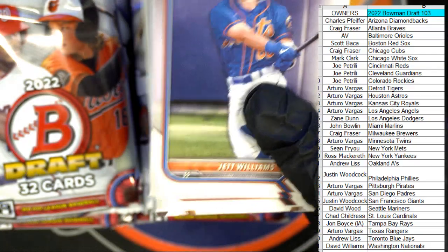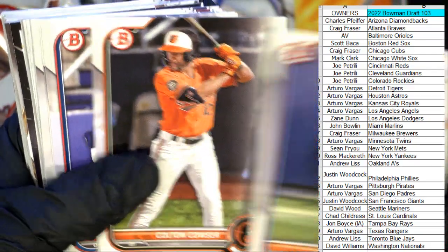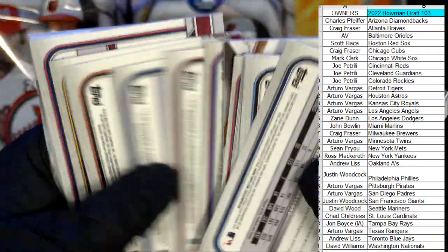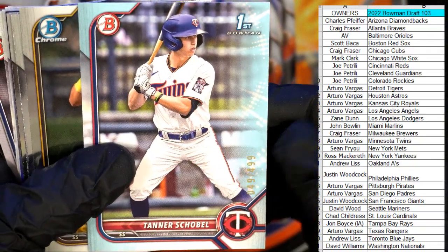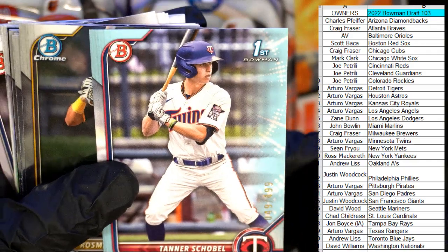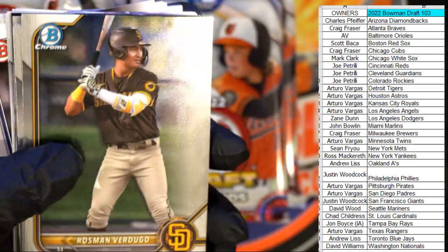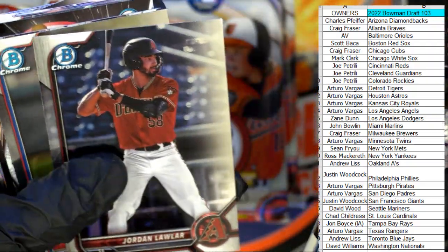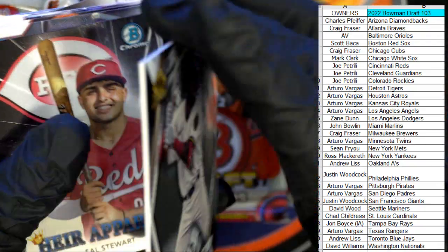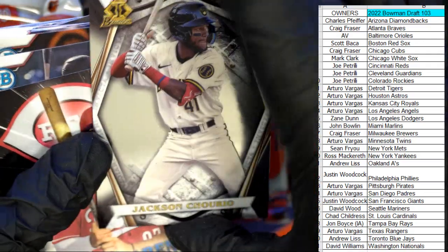Mark says grain and sell immediately — this stuff's going for big high dollar, big money. There's a Tanner Schoble, Minnesota Twins — going out to av as well. Perdugo, okay. Let me make sure it's not stuck together. These are like 100 point stock maybe 75.